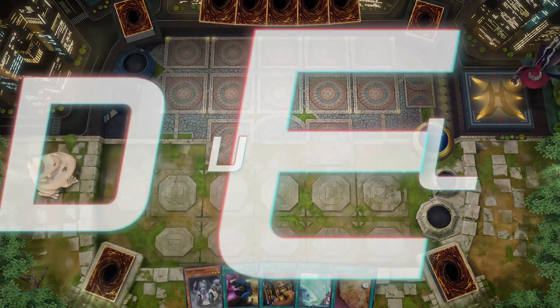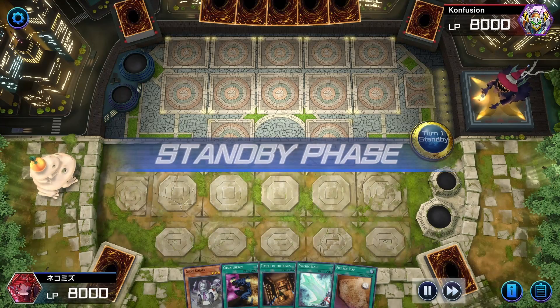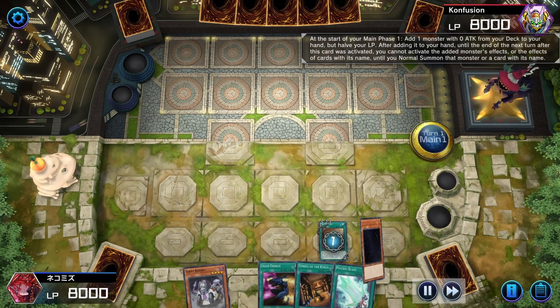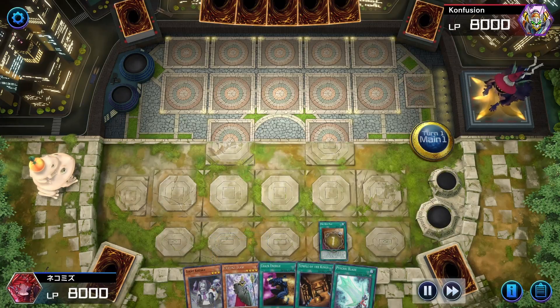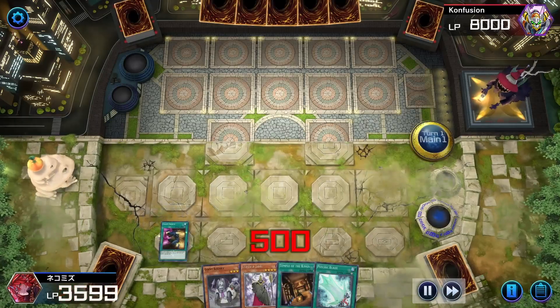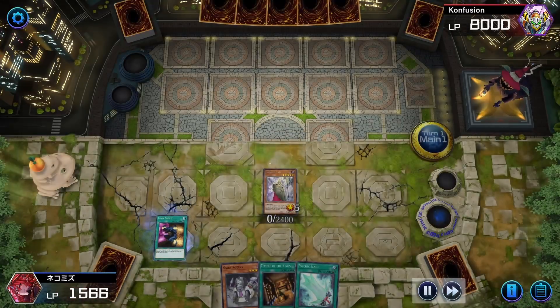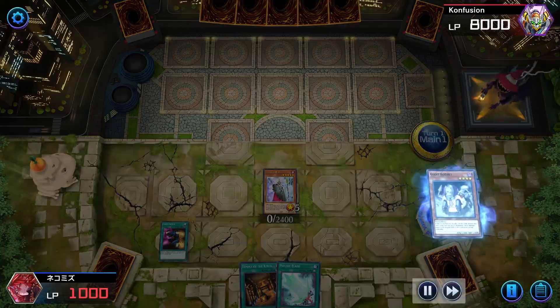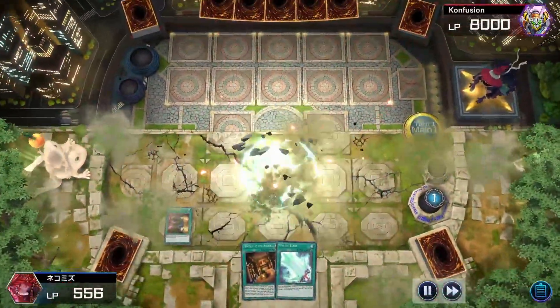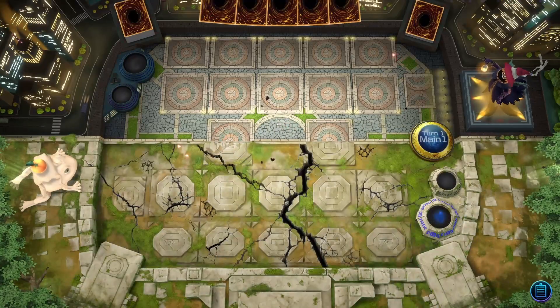In this case I open with no traps, but for spells I directly use Spirit Map because Spirit Map can only be used as the first thing on the turn, like Pot of Extravagance. Then I use Chain Energy to get minus 1500 every time I play cards from my hand, then I use Giant Kozuki to deal straight 2500 damage.